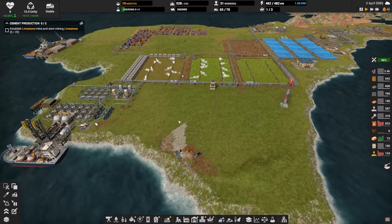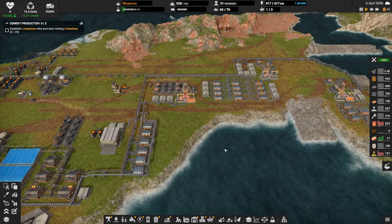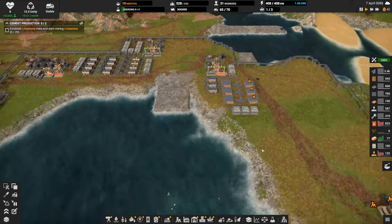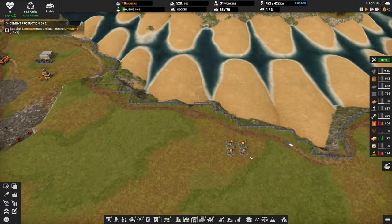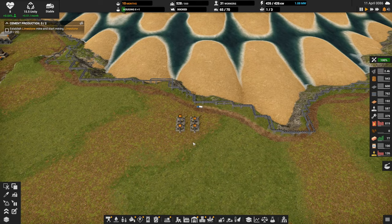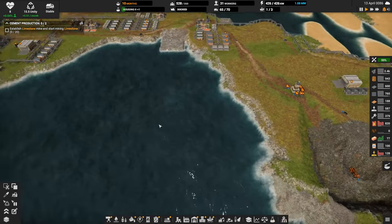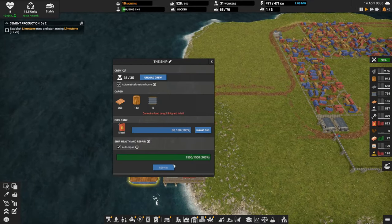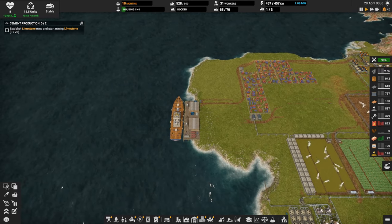We're almost out of dirt — that's going to be an issue. We're working on coal power. Let's look at the ship. This guy should be fully repaired and has some stock on hand; he'll have wood at the shipyard, which is good. We don't need to pick up wood.